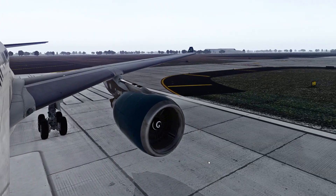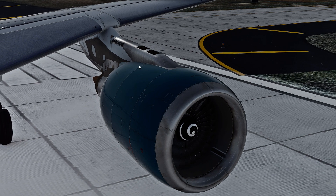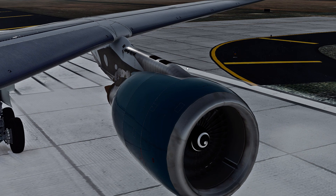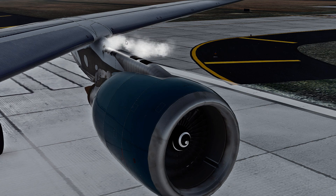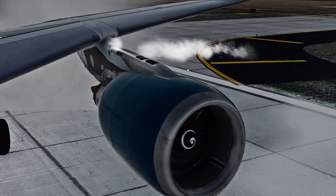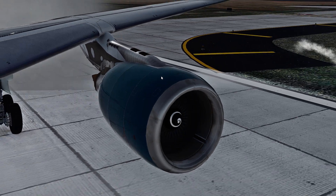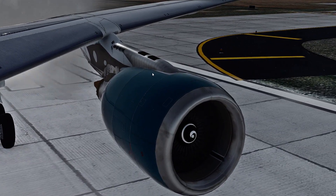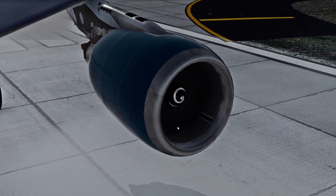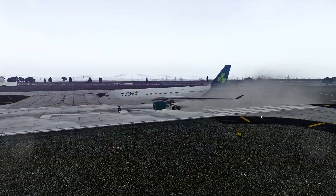Start engine 1, starting engine 1. One of the things I've added that you'll see in a minute is some particle work. These particles are like a bleed air leakage for when the engines start, and these only really appear under icing conditions — anything under 10 degrees. They only appear for a short period when the engines start and will happen on both sides of the engine. The engine is started, the N1 fast animation is there.